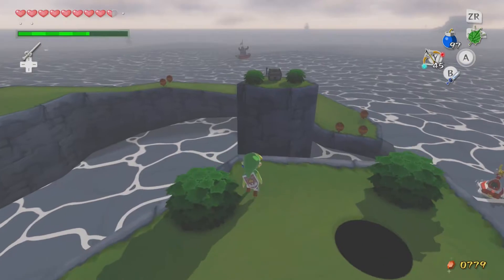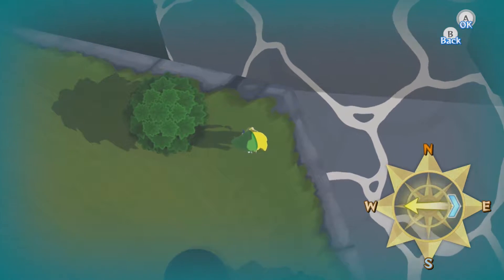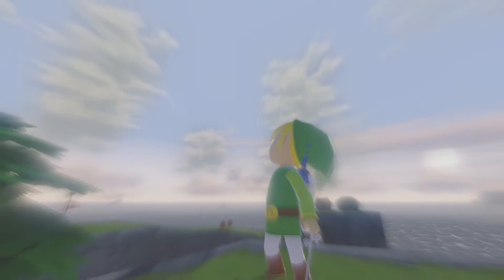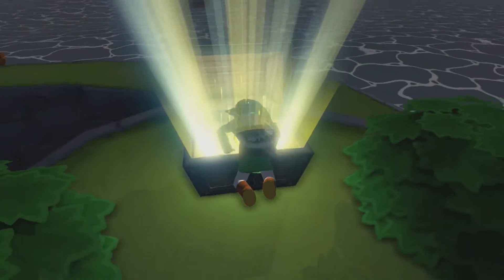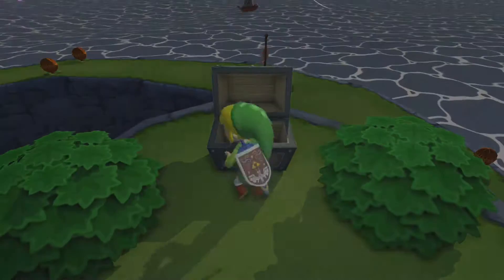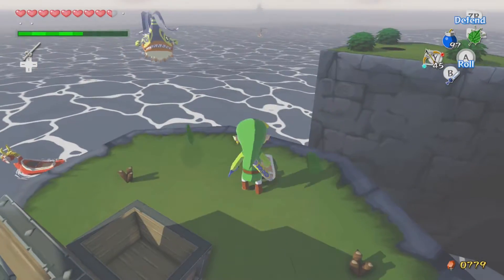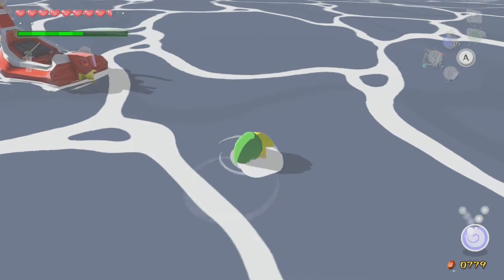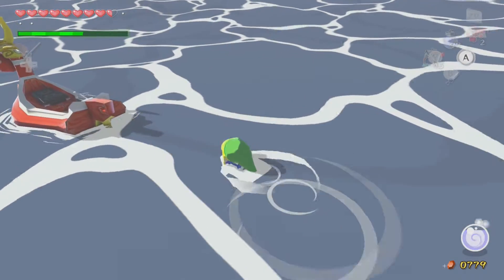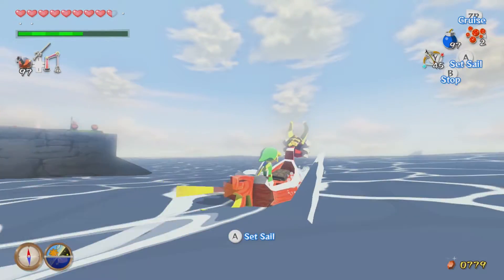Let's set our wind direction to the correct angle and go to the northeast — that should be fine. Let's jump and Deku Leaf over to this center little island, open up the chest. After all this is done we're going to go get Treasure Chart 9. There is yet another treasure chart here — this island is called Horseshoe Island, I believe. I really like this little island — I like the whole idea of the golf course on some remote little island.